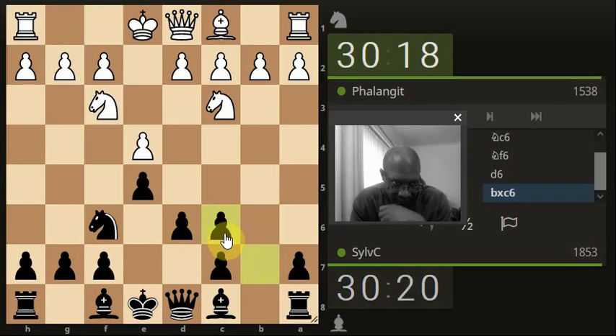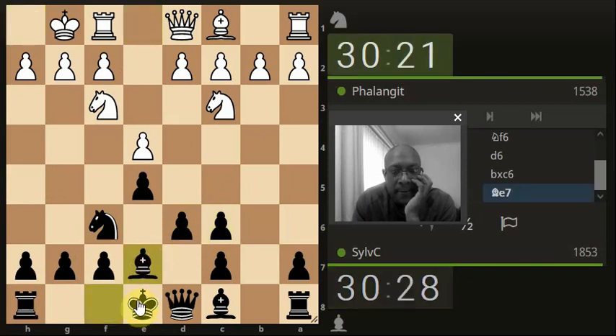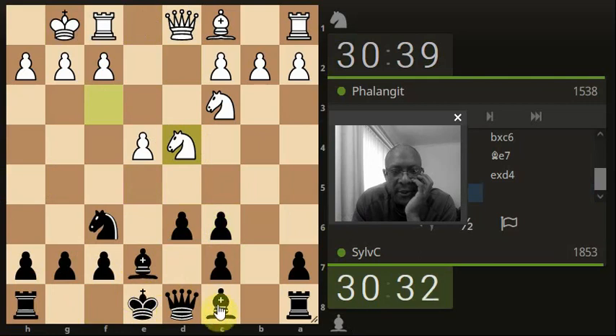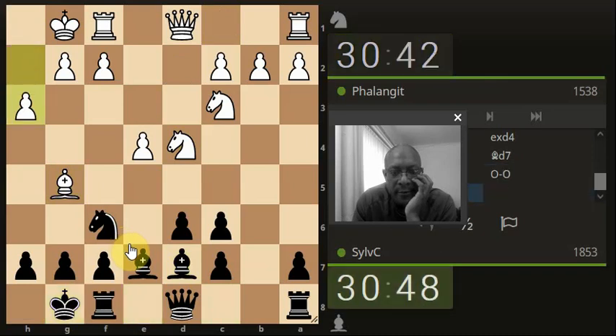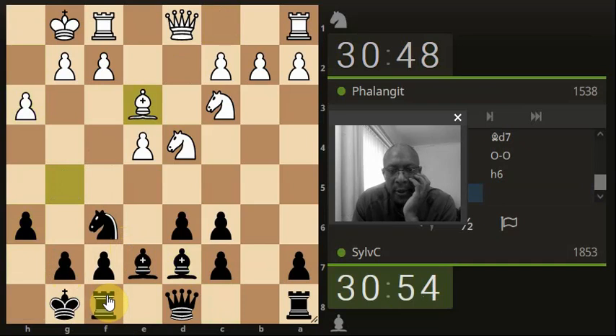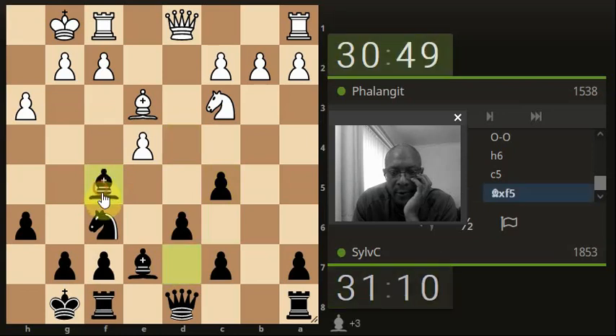They're moving very fast for a 30-minute, 10-second game. That's an interesting situation. Let's just go here and protect the pawn. King's safety — castle. So what does the bishop want to do? It made a big move and doesn't want to do anything. Let's see what the knight wants to do. Let's just take here.